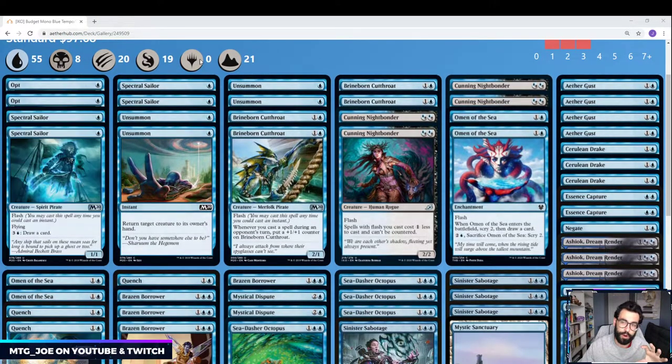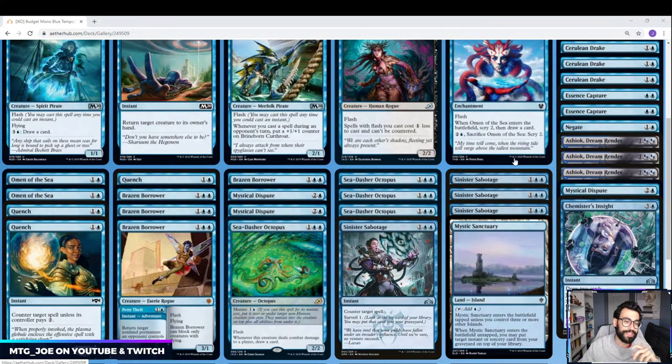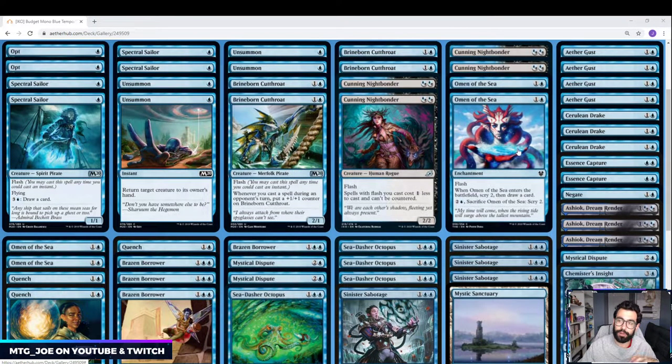Normally these decks play 4 Opts, but I'm opting to go with Omen of the Sea instead. With Nightbonder, Omen of the Sea gets cheaper — so it's only 1 mana. It scries 2 and draws a card, and it also has the upside of late game: we can pump mana into it to set up our future draws. If we're running out of stuff or need to find a particular answer, we're able to do that.